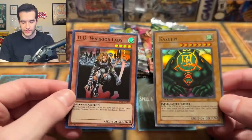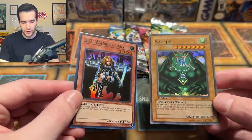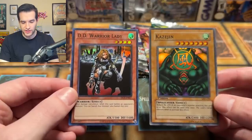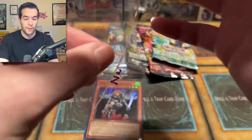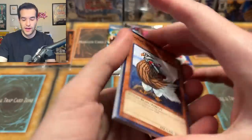Maybe if we can pull a Kazejin that'd be great. As you can see, the new foil is a little bit different — the overall card type is a little bit different, they've changed it all. It's a little darker on the board or stuff like that, but not a huge overall change. It definitely looks a lot more like a new card than an old school card. But hey, we'll take it — a super rare already, that is not bad at all.